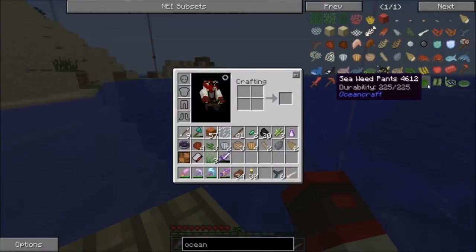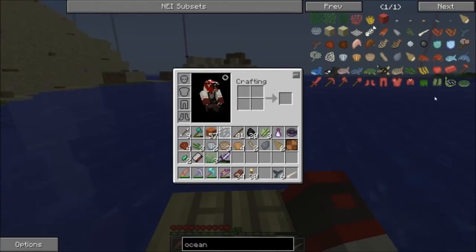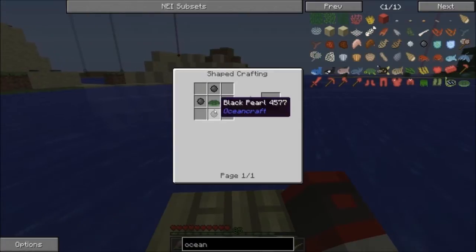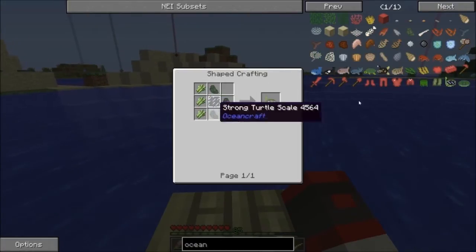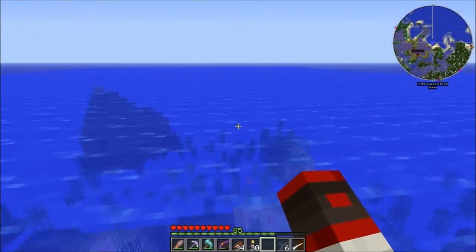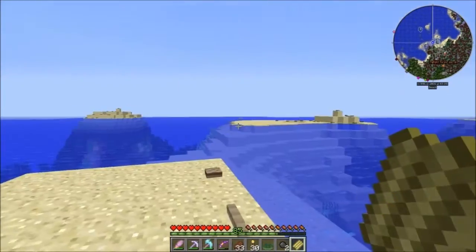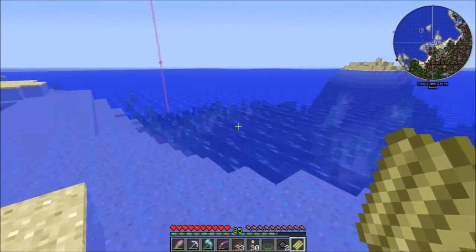We're gonna need to make this little armor set here: seaweed pants, which don't have a recipe for some reason; flippers, which you need strong turtle scales for; and a snorkel, which we also need strong turtle shells for. So we need a turtle shell from turtles - if you didn't know. This might take me a little bit. I kind of feel bad for wiping out like half a population of sea turtles. Not really - only killed like 12 more. That's actually a lot.